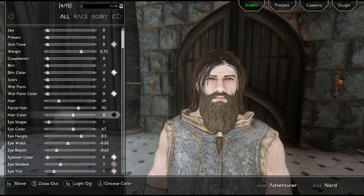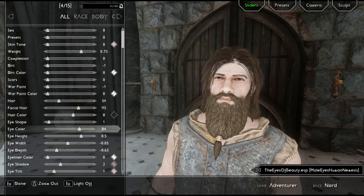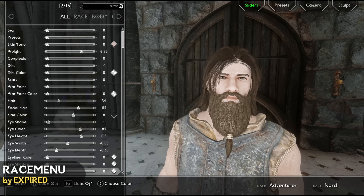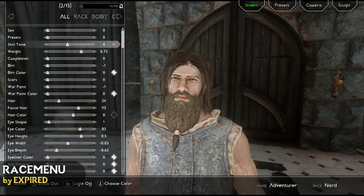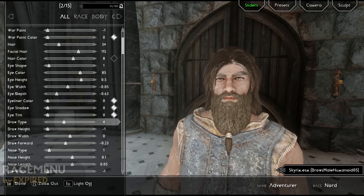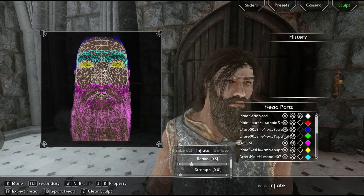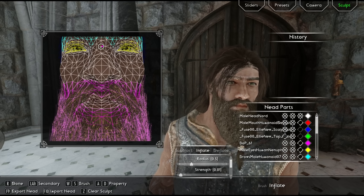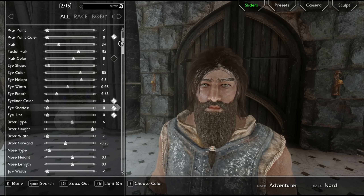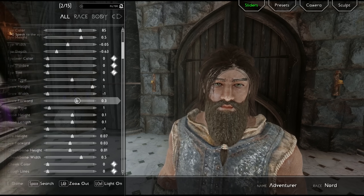Now let's look at character mods, and we can't go past the absolute classic Race Menu. This mod overhauled the character creation menu in a huge manner, not only providing a ton of new options for the player to edit but also adding new features like a sculpting function for those with an eye for detail, or the ability to load and save character presets. Race Menu is such a vast improvement over the original that it's hard to imagine Skyrim without it.